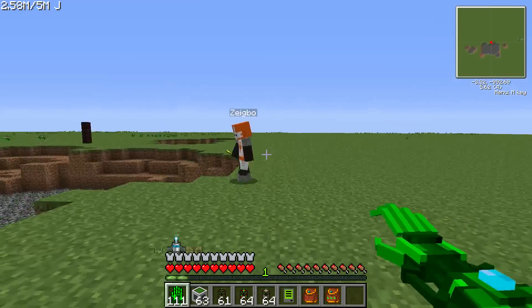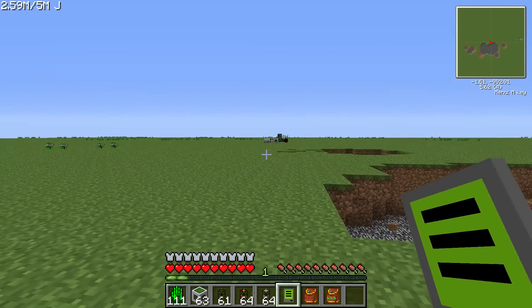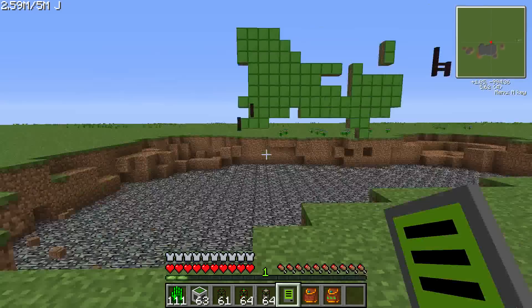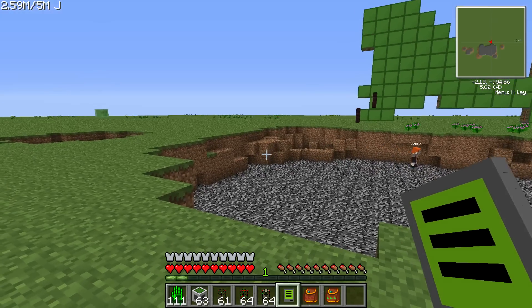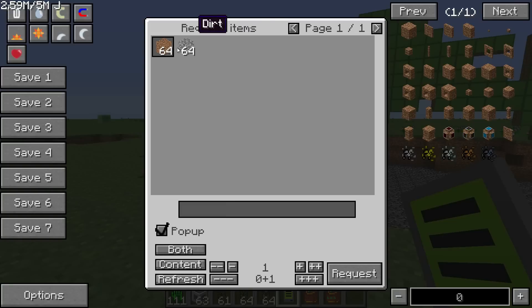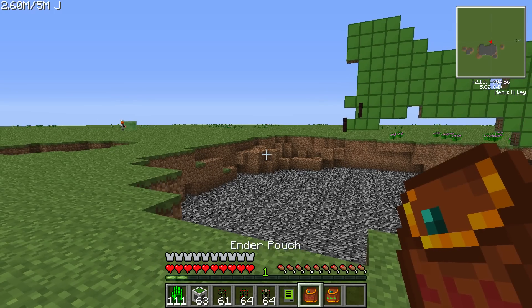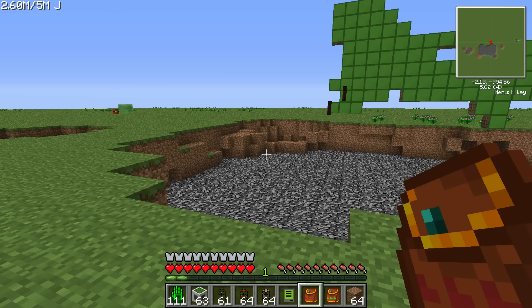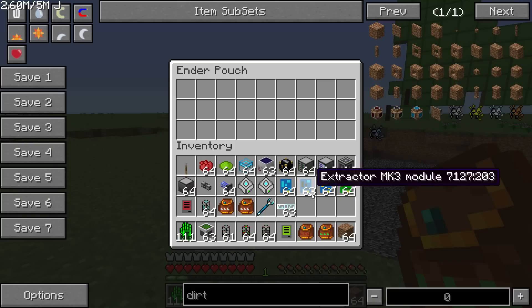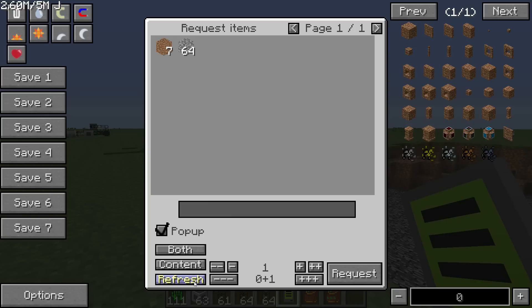What's up YouTube? It's GhostNZigBo here. Today we're going to do a remote logistics system tutorial. So, as you can see here, I've got a remote order in my hand. You can see what's in the system — I've got dirt and cobble in there. I can click on that and order a stack. I've got these nifty ender pouches here. Shows up in my ender pouch. And I've got this green one — I actually put it back.